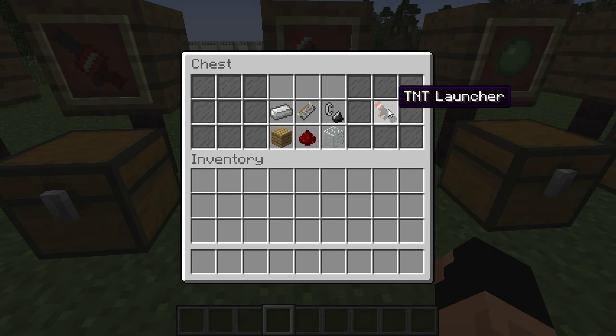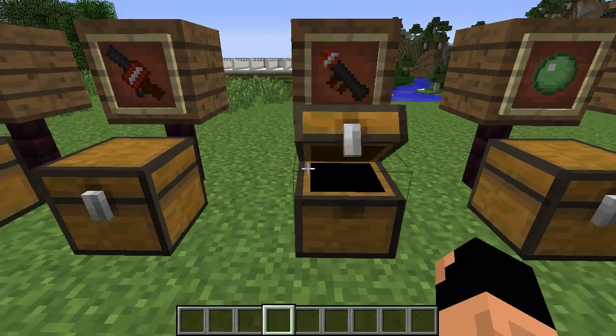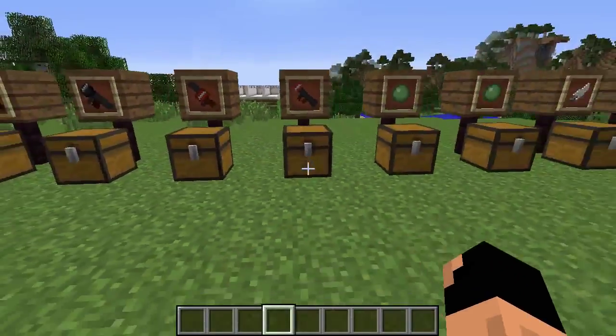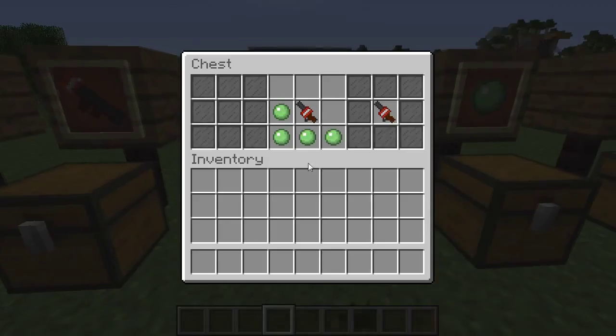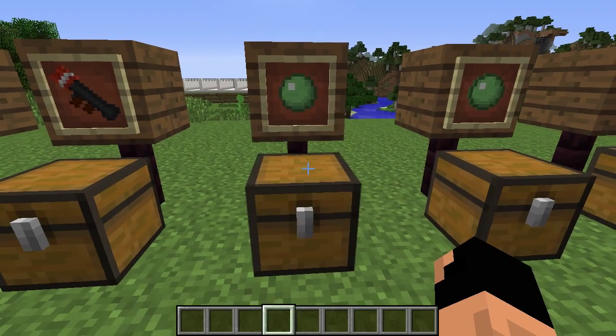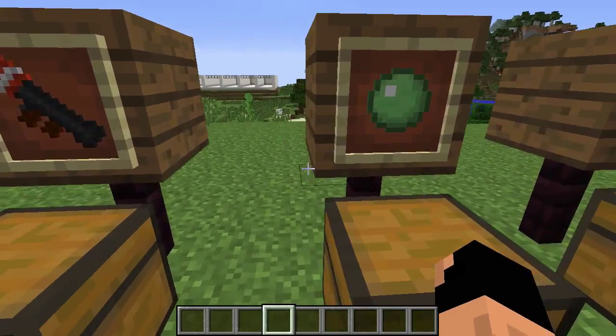With all of these launchers, they can be modified in three different ways. First, there's the sticky version, which means that wherever the block lands, it will stick and stay there instead of sliding.